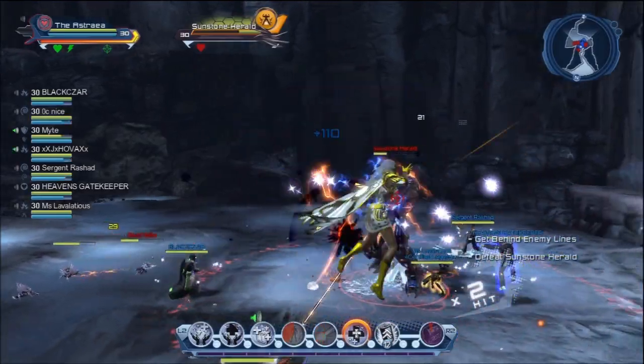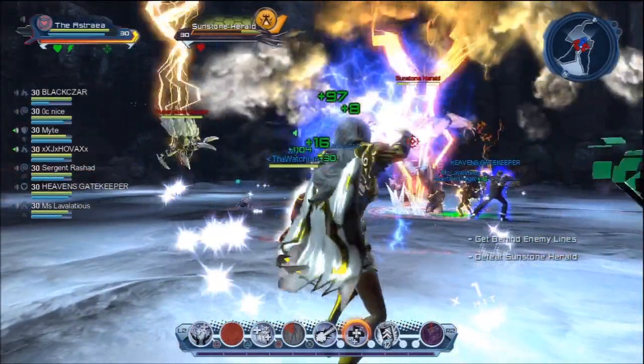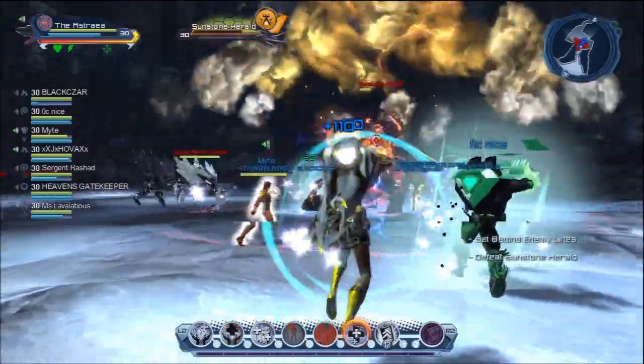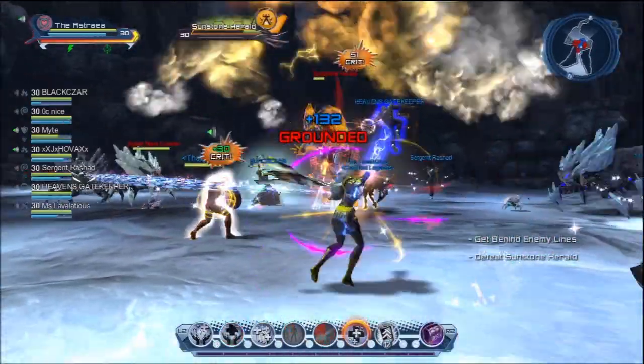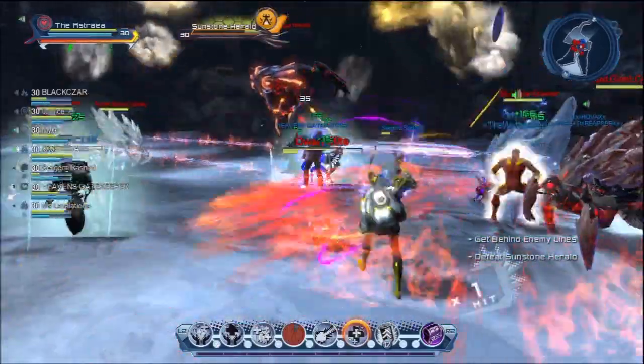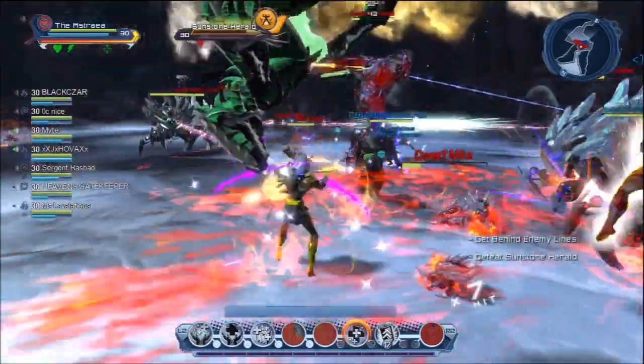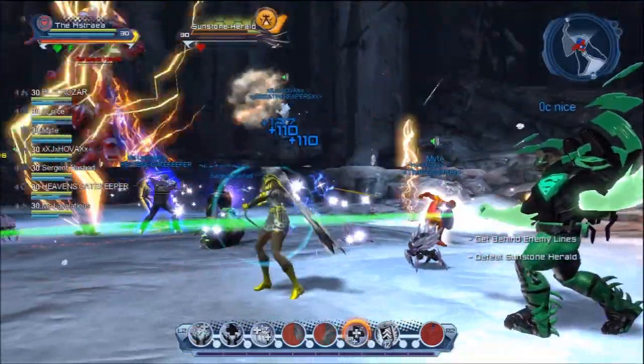The other healing power you'll find is in the Voltage Tree — Bioelectric Surge. This heals yourself and one other person. This is good for when you've got one person, usually the tank, who needs a big heal. So you'll hit them with that heal right there, and it gives yourself a nice heal too.